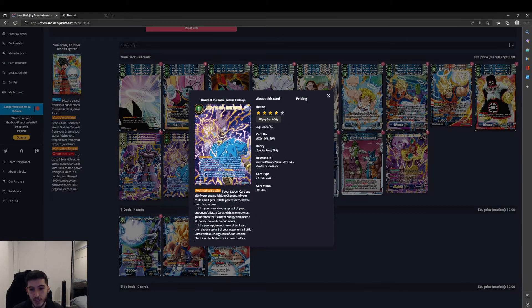Realm of the Gods Beerus — Activate Battle: if your leader and all your energy is blue, choose one of your cards and it gets plus 10,000 power. If it's your turn, choose one of your opponent's battle cards with an energy cost higher than the current energy and bottom deck it. If it's your opponent's turn, draw 1 and then choose one of your opponent's battle cards at 2 or less and place it at the bottom of the owner's deck. Great card — I use it in a lot of blue decks.